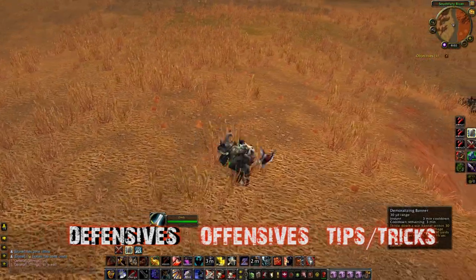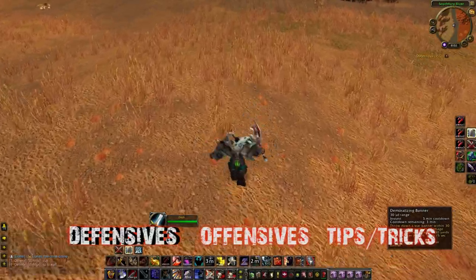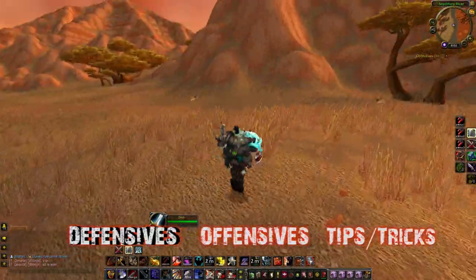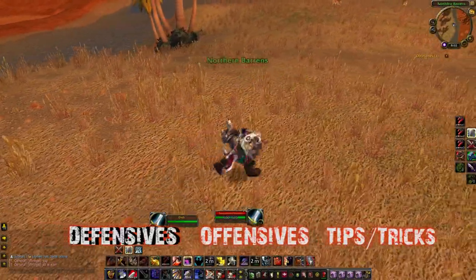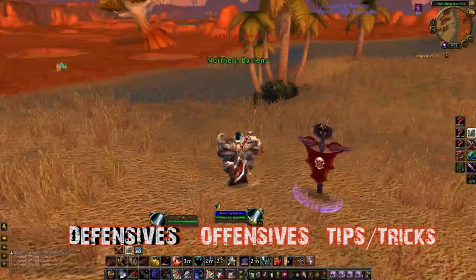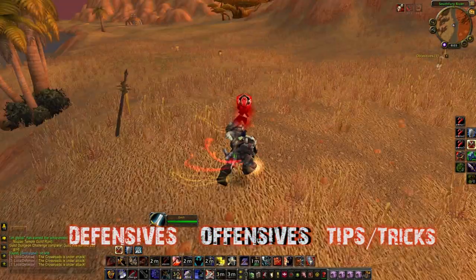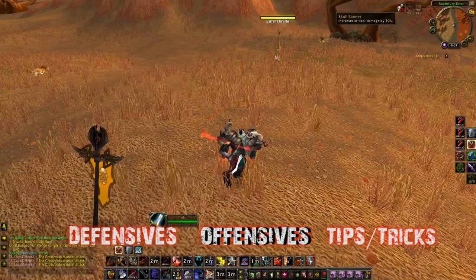Last but not least on the defensive side is Demoralizing Banner. When you throw this banner down it decreases damage dealt by all enemies within 30 yards by 10%. Not the biggest deal in the world, but it's still something — and warriors can also use it to get out of roots.